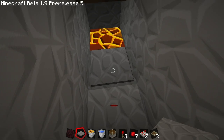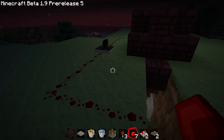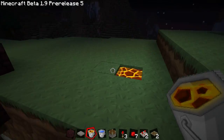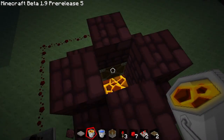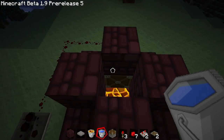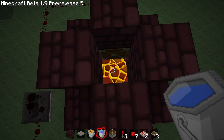Place a pressure plate here and connect everything with the wire. What this does — if you stand on this pressure plate, you will activate this piston. It will block off the water that you are going to place above here in this block. So it gives you enough time to mine the obsidian block.